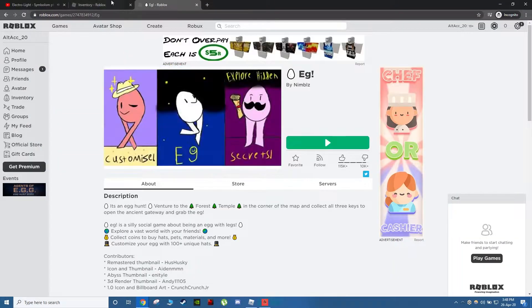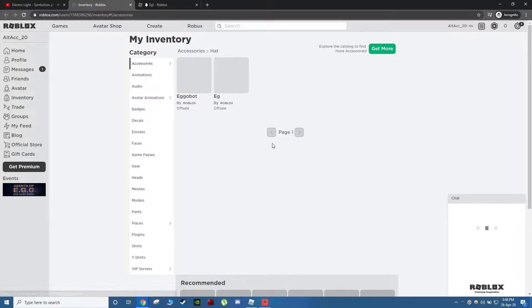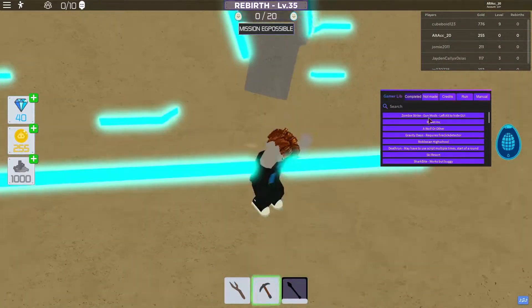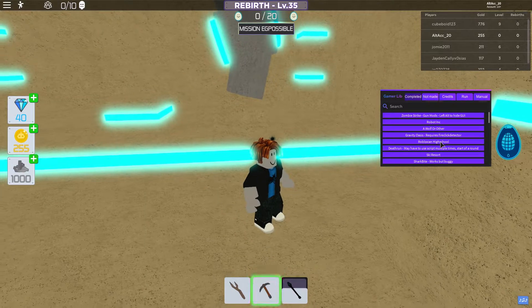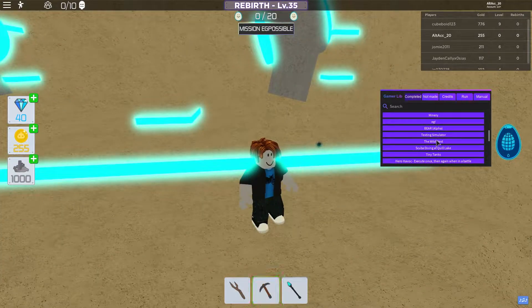Let's go back into our inventory, refresh, and there we go — another egg collected. We can just keep doing this for all the eggs. Let's go to the next game — The Wild West. Click it, don't do anything else, just click and wait. That's all you need to do.